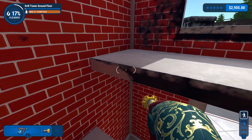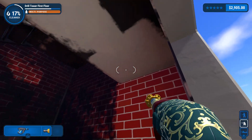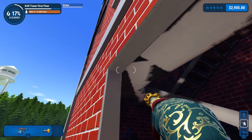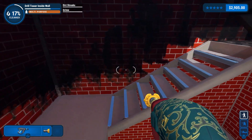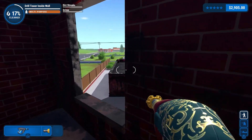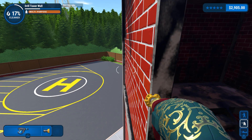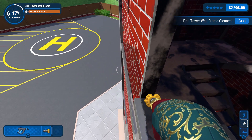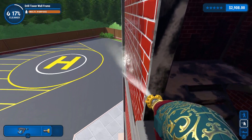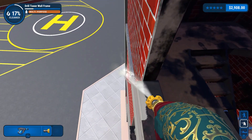I wonder if I can stick my head out those windows — they are pretty big windows. Once again, it looks like a crack house because all the walls are shitty. I'm sort of sweeping a blade of water by pressing the side of the spray against the wall.